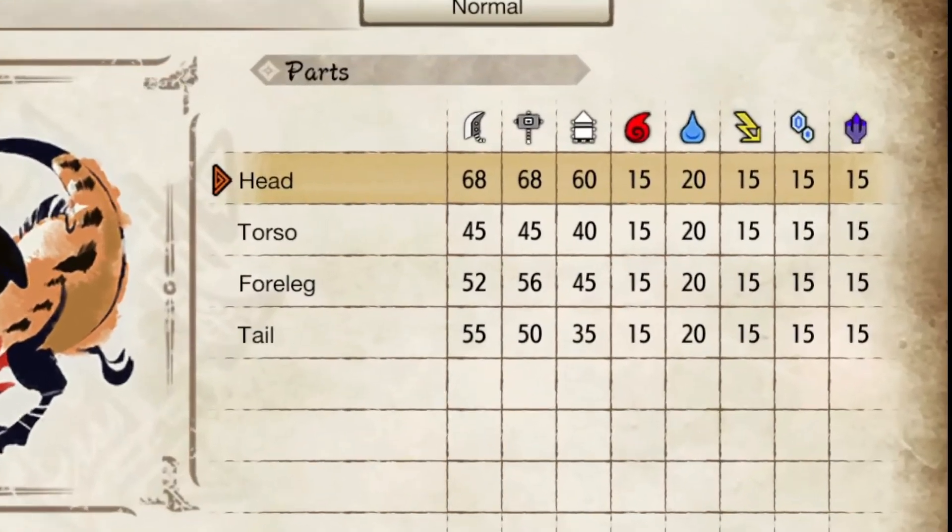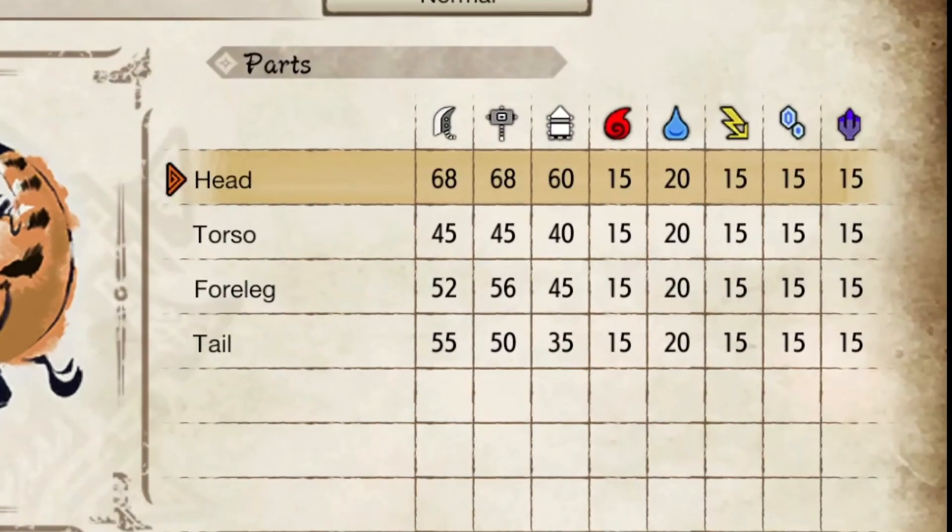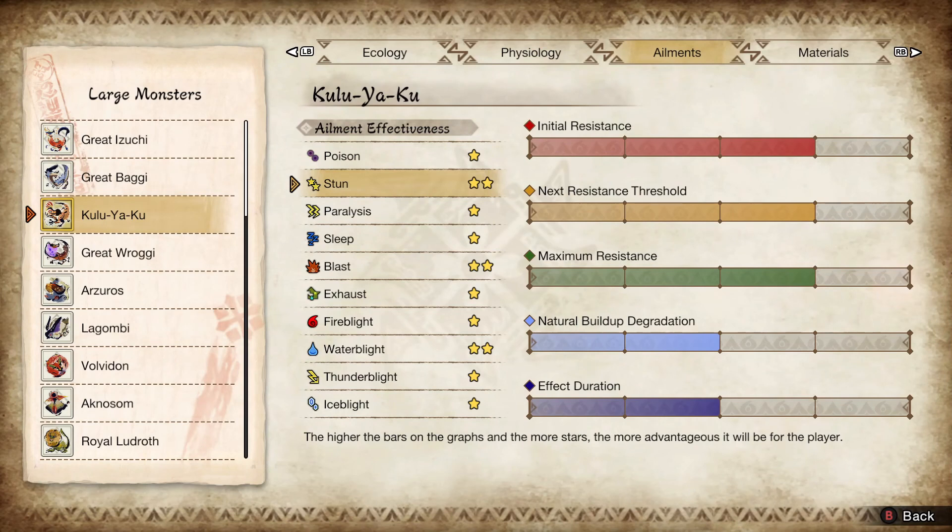As you can see from this chart, there is a benefit to focusing attacks on his head, as sharp weapons, bludgeon weapons, and long range weapons all do a bit more damage there than to other parts of his body. Kulu Ya Ku is pretty much susceptible to all elements, with water being a bit more effective. In terms of ailments, focus on stun, blast, and water blight.